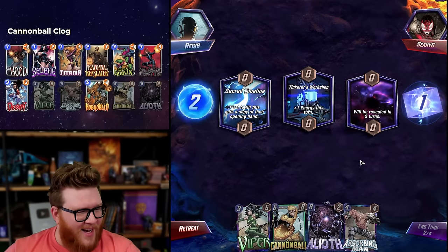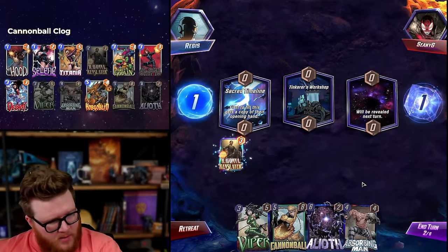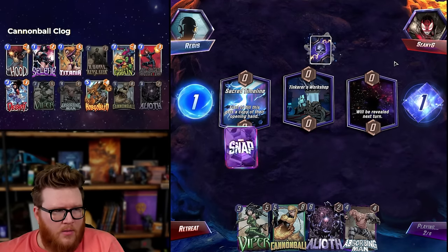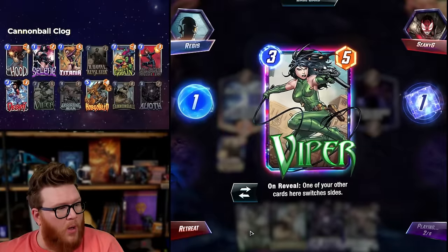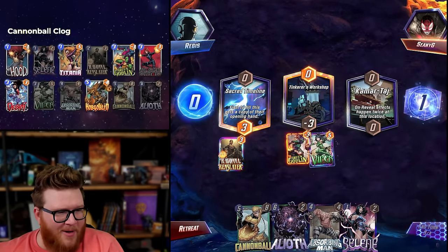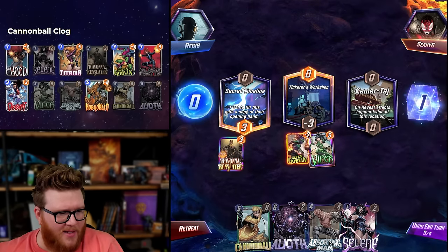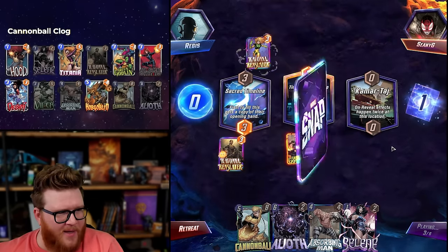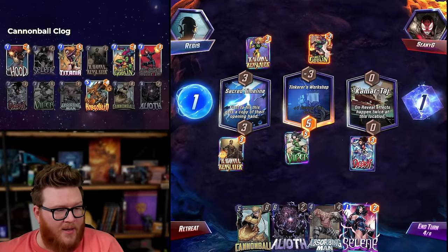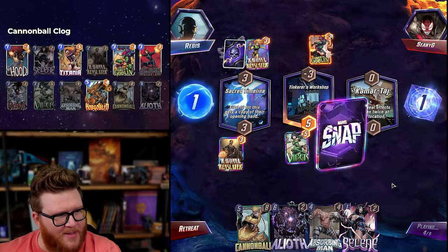Opening hand — not too interesting, nothing good at all frankly, with nothing to do. Do I just rip a Viper here on curve? Ravonna is still better. Sometimes just scaring the opponent off a location like Sacred Timeline is fine even though we don't care about it at all. Don't be a destroy deck please. Our very own Green Goblin to send back over. We might want to be mindful of a Hobgoblin, but they'd never play it in Comertage. Absorbing Man could technically send it back over but that's iffy. The opponent appears to be running a pretty similar-looking list.